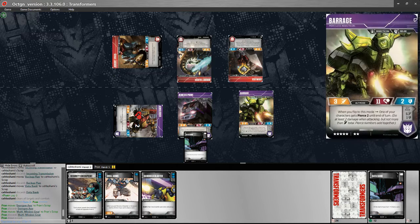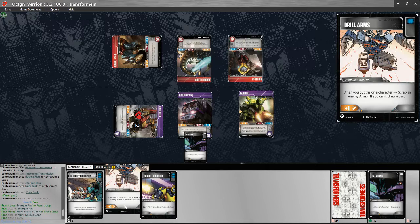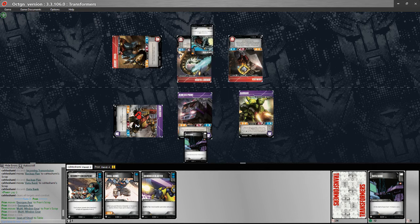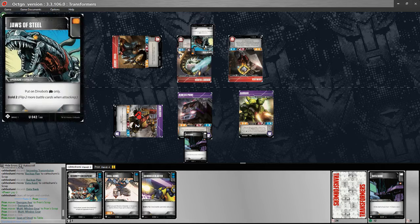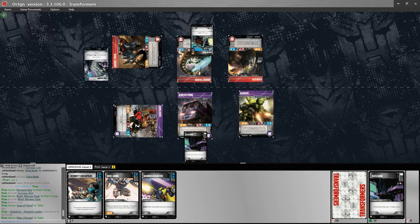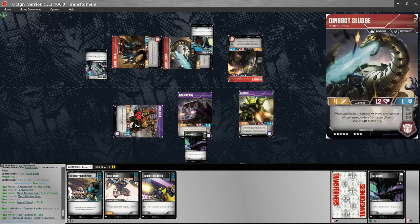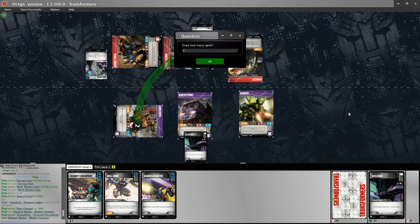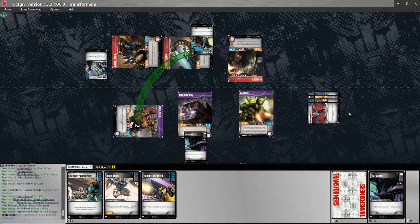My opponent's spending some time thinking. They can flip Grimlock back, get the Bold 3, and swing with Sludge. They don't have any damage on their guys, so they have to worry about healing. They play Jaws of Steel, getting Bold 2 on Sludge, which is going to be a nice swing. They transform Grimlock back and play Dino Chomp, so they've got plenty of Bold on this one. I flip 2 for Demolisher, get the White Pip, so I've got 3 blue pips total — a nice defense of 7.